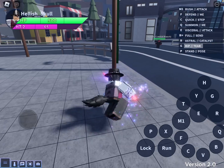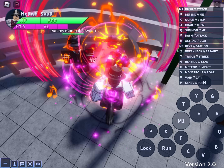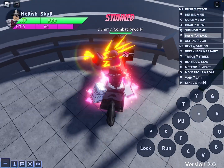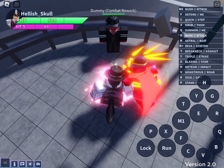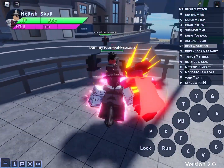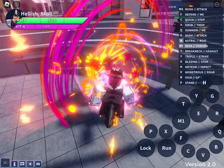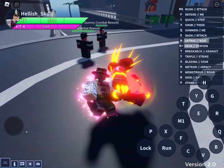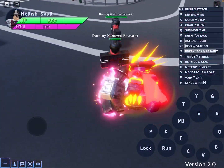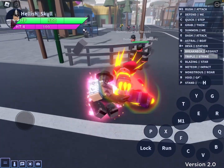Now on to the stand moves. 45 damage — really any normal basic attack. And surprisingly, E is actually not a barrage this time. That is the R hold, and that is the regular punch for R as well. And then you have Triple Strike — very good move, I can tell.